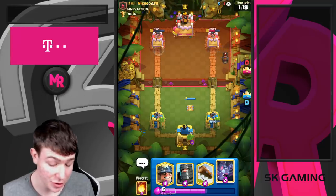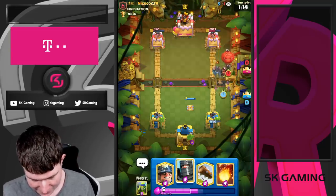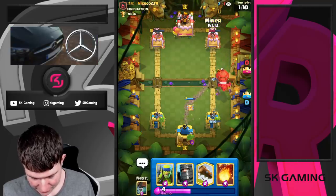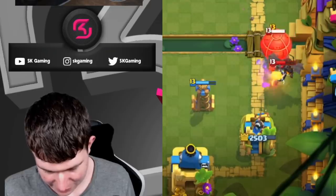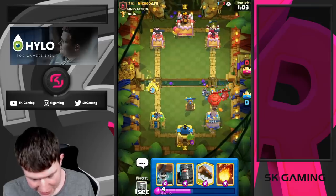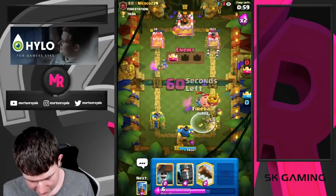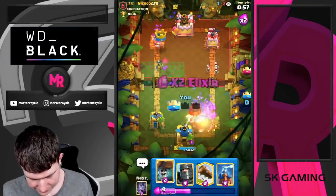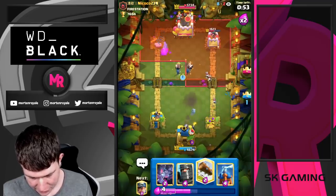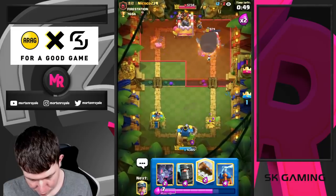I could have played on the left side but I know it's gonna be a 1-1 situation. Making sure to get all the damage on the opposite lane is kind of important for me. The balloon is like — no, I don't go to the tesla, I don't really care about it. That's sad. We take the fireball here, we just go for wall breaker. He's going for a bomber, so I think the wall breaker should connect.